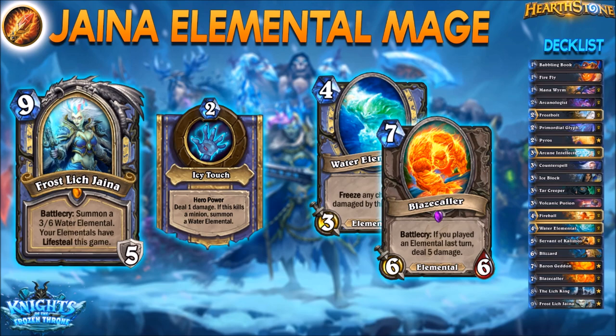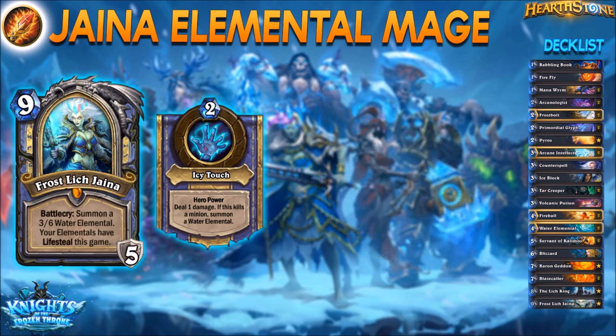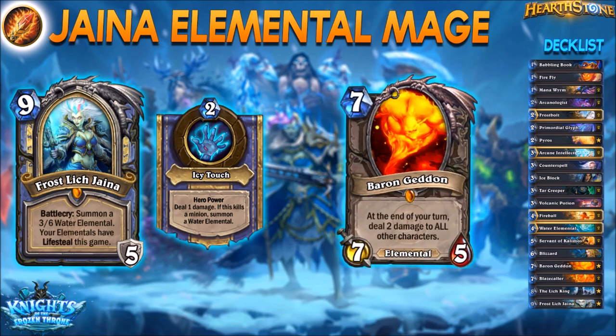When your new hero is out, all elementals will have lifesteal until the end of the game. Additionally, you're also spawning a water elemental whenever you're killing a unit with your hero power. That is not only affecting opponent units but also your own, so never forget about that. Through all that additional life your elementals provide, it's totally viable to come back from a near-dead state back to full life in a single turn. One of the best interactions is the extra damage from Baron Geddon — the old classic card didn't see much play recently, but he makes total sense in an elemental mage deck. The lifesteal will trigger not only from attacks but also through various effects like the area damage from Baron Geddon.